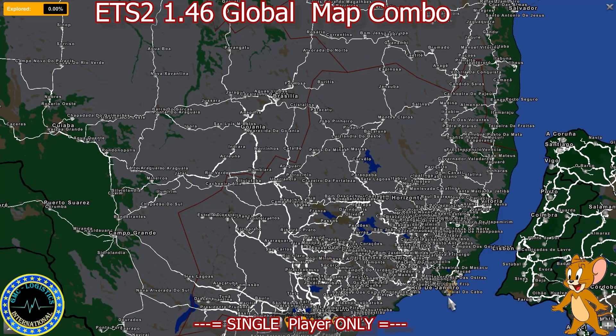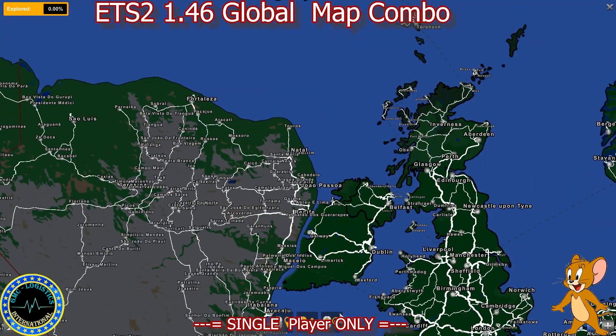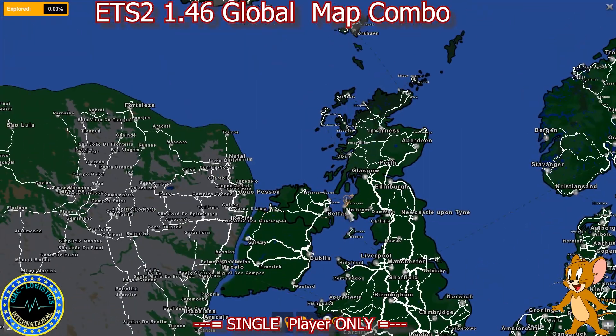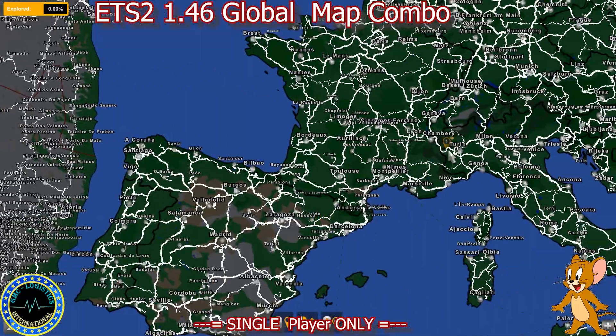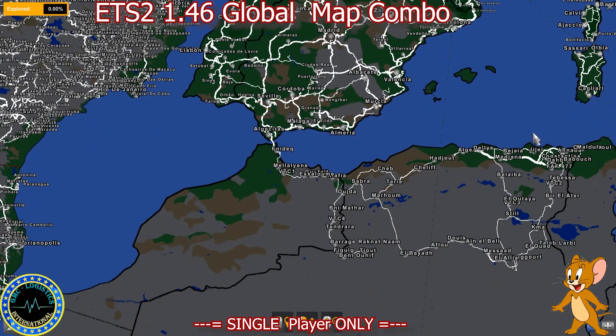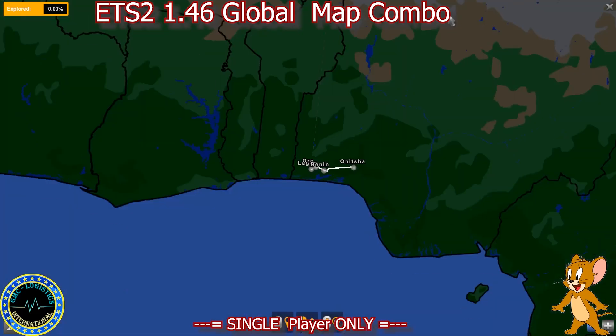The CapsFixis can be used without the other map mods, but in this combo the CapsFixis has to be used in order for the combo to function correctly. We've also got ProMods obviously, Northern Ireland Rebuild, Santiago, Sud de France, Borges, Paris Rebuild, and EuroAfrica 2.2, and as mentioned previously, Africa Extended.